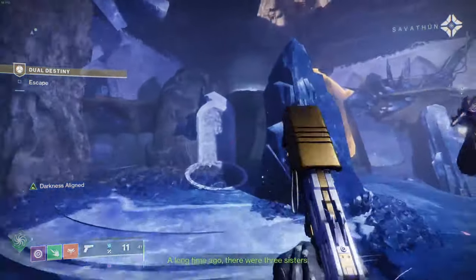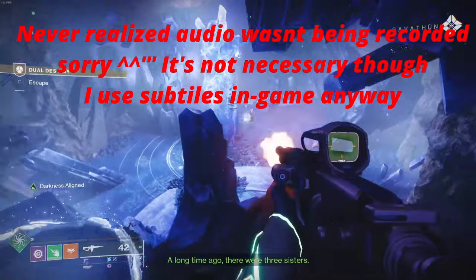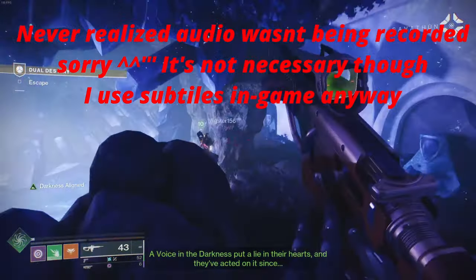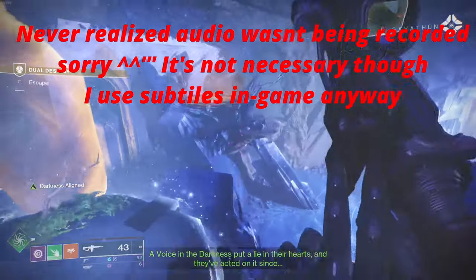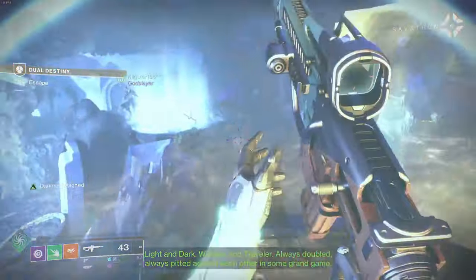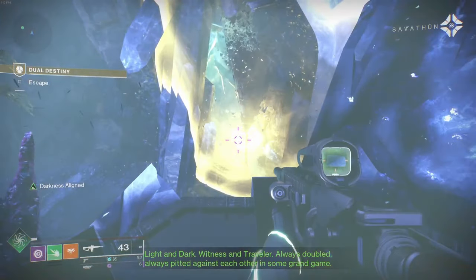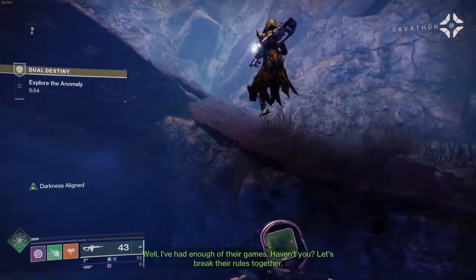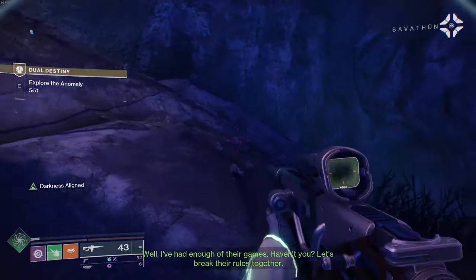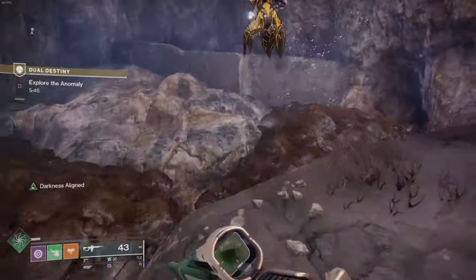In today's video I'm going to be showing how we're supposed to do this mission, because a lot of people don't show how to properly do it — instead they just make an hour-long video. What happens is one person gets a light buff and one person gets a dark buff, and you both have to play together. He does anything involving the light buff and I do anything involving the dark buff.